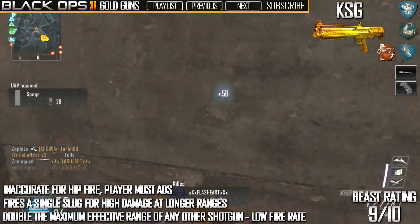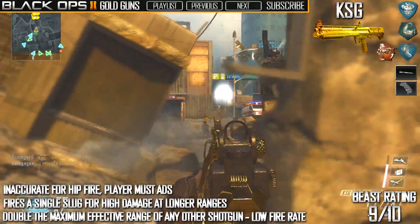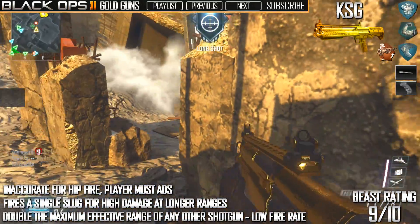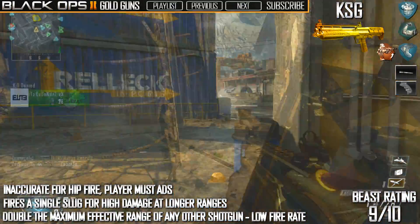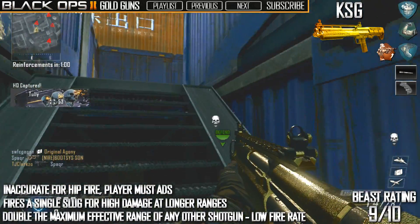Aim down the sights — my perks and playstyle for this all revolve around making sure you can aim down sights quickly. I recommend using Quick Draw and Dexterity; the rest is pretty optional. You should also use Long Barrel — why not make the most of it?